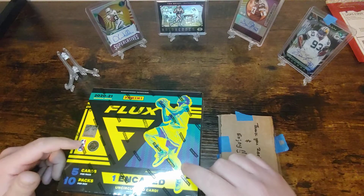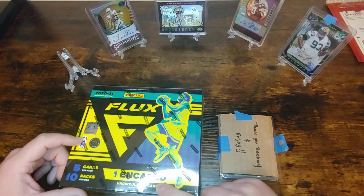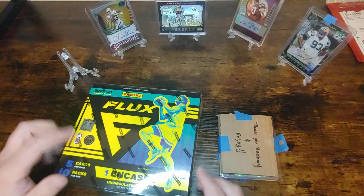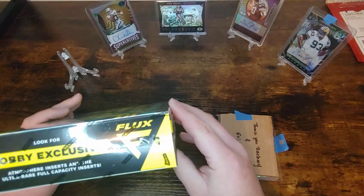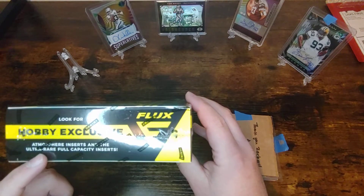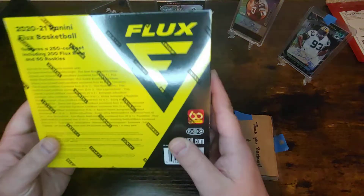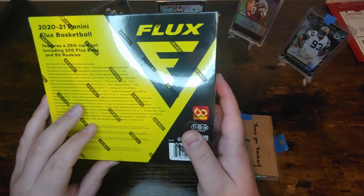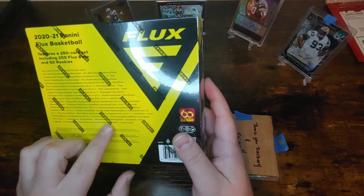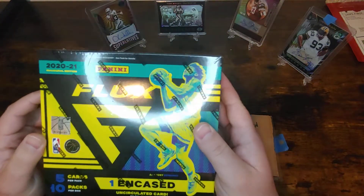Today I want to get back into basketball, so I went out and got a Flux Hobby Box. You're guaranteed one auto and one encased uncirculated card per box on average. I really like Flux in both Chronicles football and basketball this year, so I thought it'd be really cool to get a hobby box for basketball. In here you can look for Atmosphere inserts, Ultra Rare full capacity inserts, Equinox rookie autographs, Atmosphere, Stratosphere, Thermosphere, Exosphere, full capacity — all your shorter prints. Really cool looking cards.